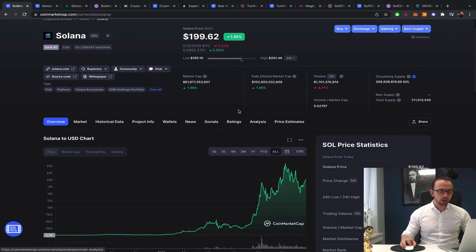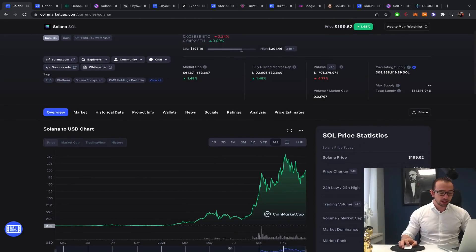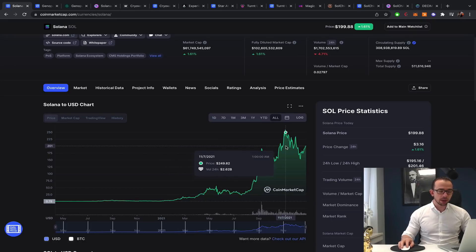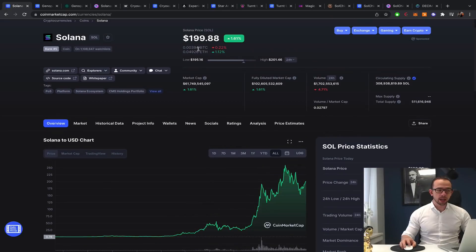If we look at the all-time chart, literally in 2021 Solana was $1.50. As of September it has done a huge run from basically $40 all the way to the all-time high at about $250. Right now sitting at about $200, we can see a mass migration from games no longer launching on the Ethereum blockchain, now moving to Solana.